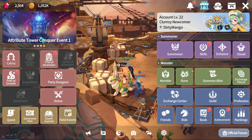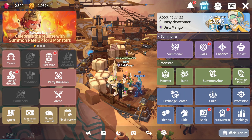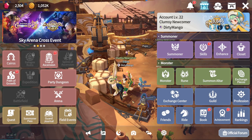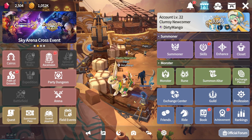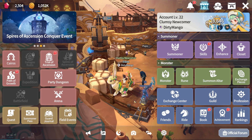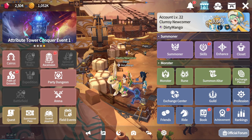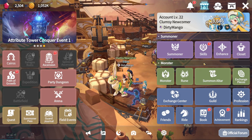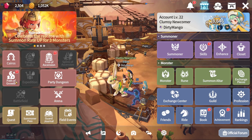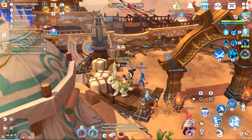The five elements are fire, wind, water, light, and dark. The sequence works like this: water is good against fire, fire is good against wind, and wind is good against water. Light and dark are opposites of each other, and you deal extra damage against your opposing element.